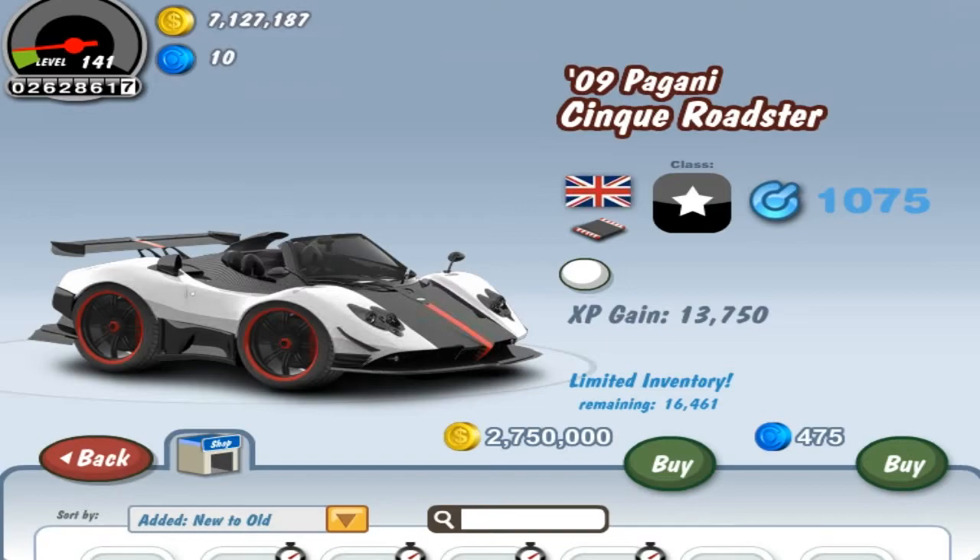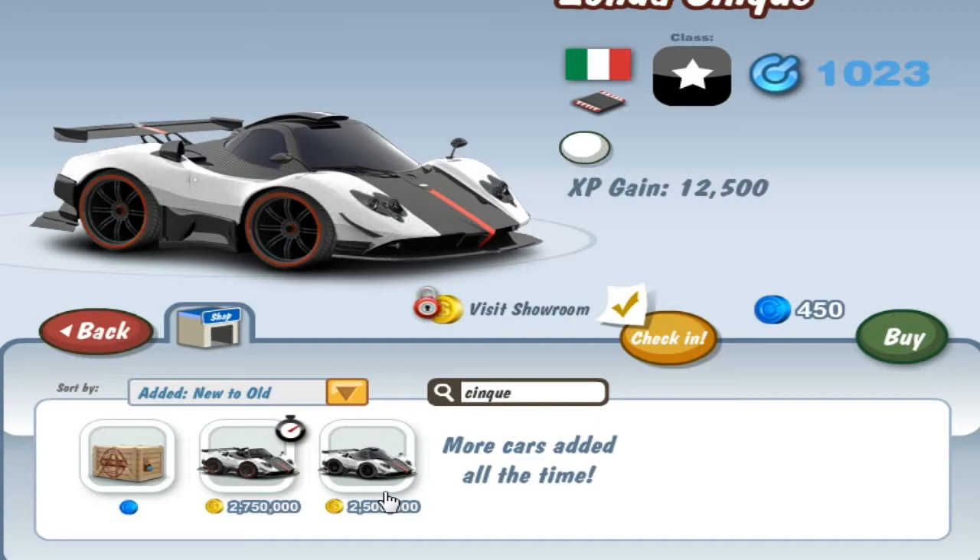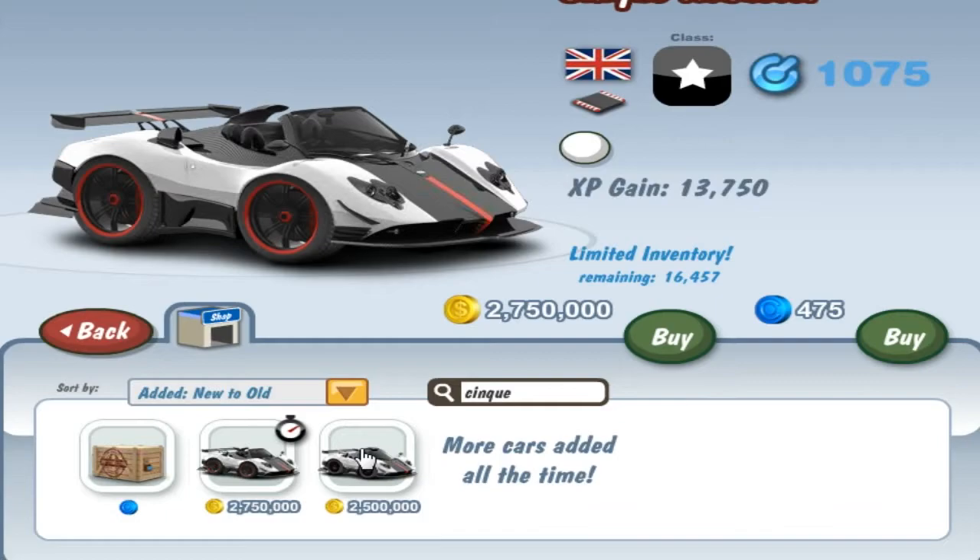This is one of the most expensive cards in the game so far and it is available for gold coins. It is 250 grand more expensive than the normal version, however you do have to wait 14 days for it to actually be unlocked, so I guess this is kind of a bargain and also it's faster.